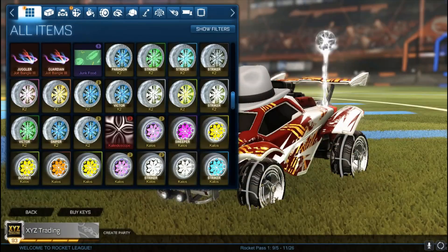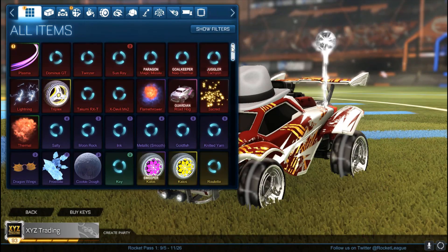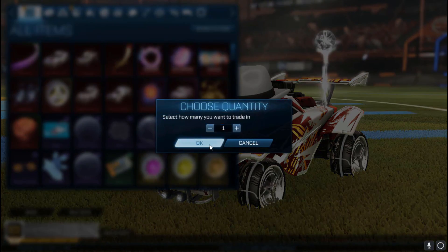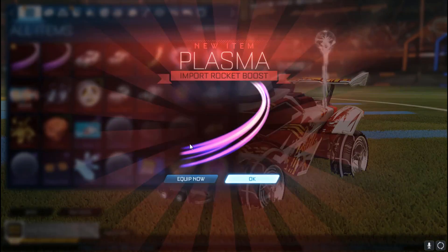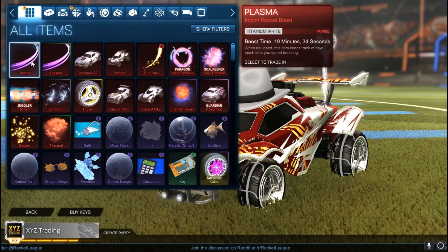I'm hoping to get at least two painted octanes — that would be the best. Check what we got: a painted plasma, forest green. Meh, not that crazy. Another painted plasma, titanium white. I'll take it.